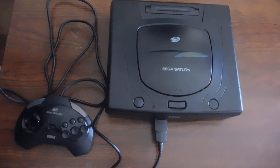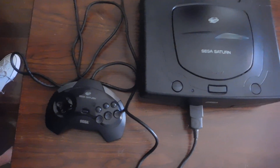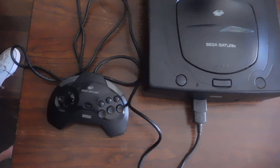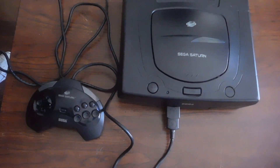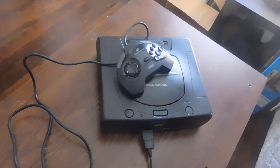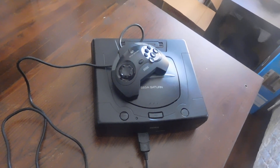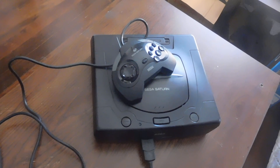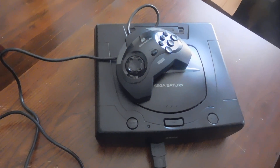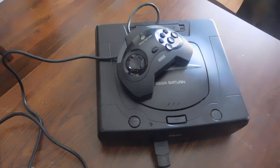The Saturn has a dual CPU architecture and eight processors. Its games are in CD-ROM format, and its game library contains several arcade ports as well as original games. The Sega was initially successful in Japan but failed to sell in large numbers in the United States. After the debut of the Nintendo 64 in late 1996, the Saturn rapidly lost market share in the U.S., where it was discontinued in 1998, having sold 9.26 million units worldwide.